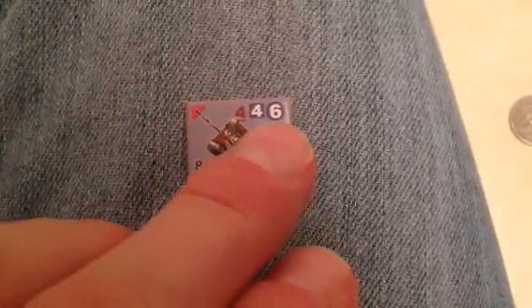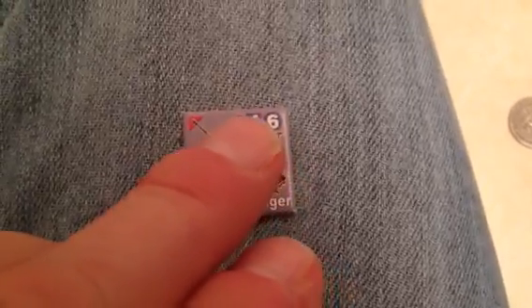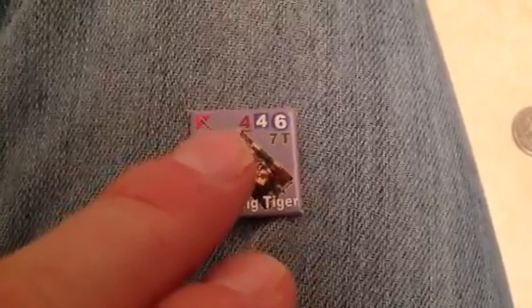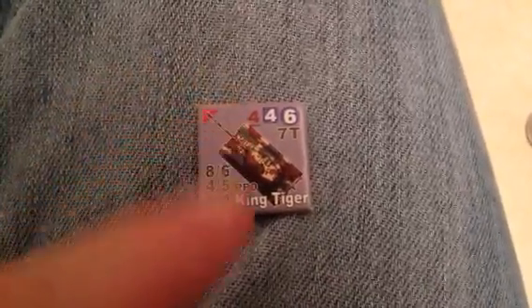It's got a six morale. This goes seven hexes on track. The four is the HE — the high explosive equivalent of the main gun, the big main gun — and the four is the machine gun, that is probably in the bow. So it's four.